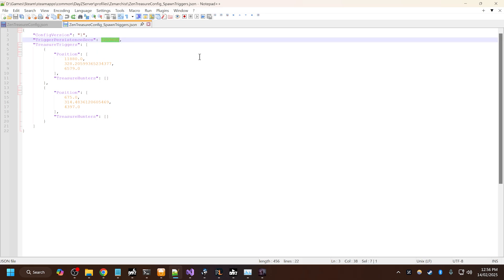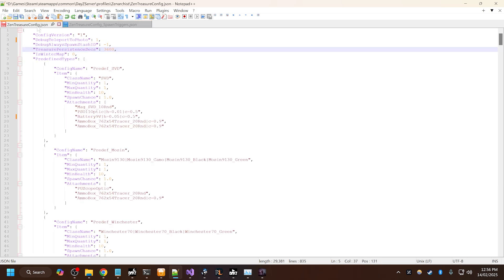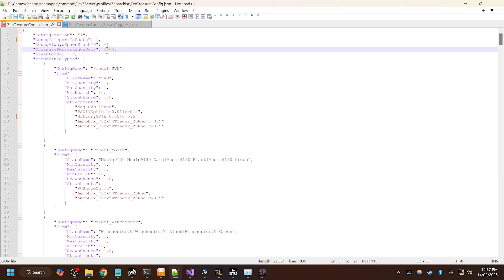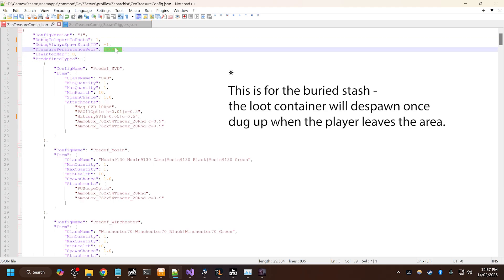So what happens is when the player reads the photo, the stash isn't spawned into the world immediately with persistence. Instead, the player is added to this list. And then when the player goes near this location, within 100 meters or so, the stash will spawn. The player will be removed from this list and then this timer comes into effect. So 3600 is about an hour in game — the player has an hour to find the stash once they've triggered the spawn by getting close, within 100 meters of the stash location. If they don't find the stash within an hour and they leave the area, the stash will despawn. If you want the stash to last a week as well, you just paste that value in there — if the player gets within 100 meters, the stash itself will spawn underground and stay persistent for a week.